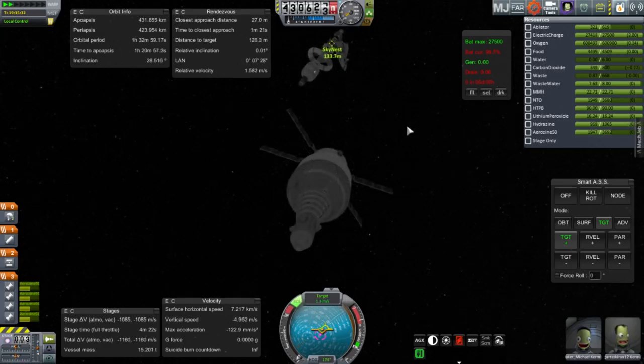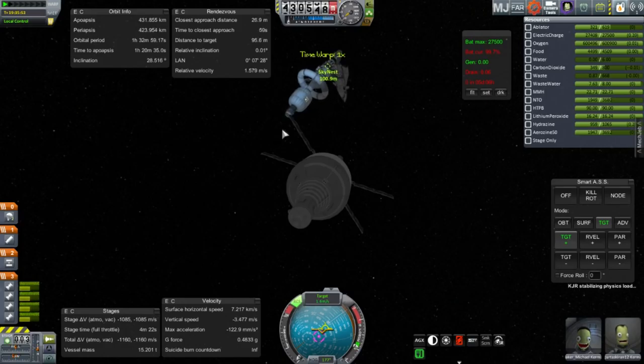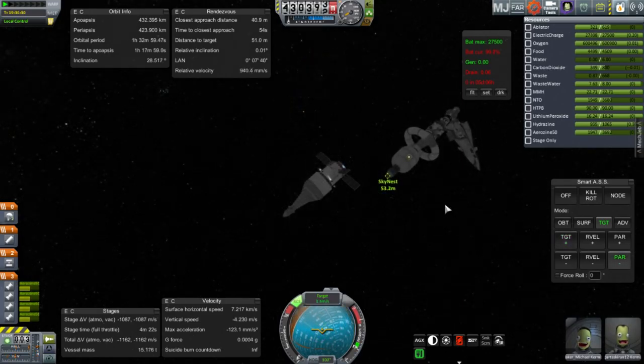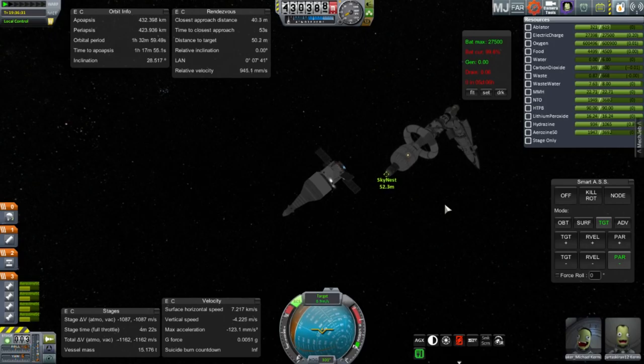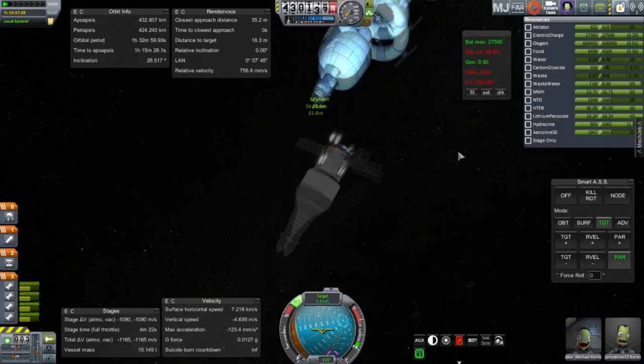It's scooting on right by. Lots of lag, of course, because this is not KSP 1.1 and it's having to render all the stuff on a single core. We are approaching Skynest. A judicious use of time warp near the station — you have to be careful about that, it tends to be marginally glitchy. You can see the station is at 432 by 423 or so, not a bad altitude.